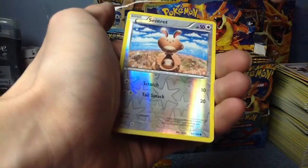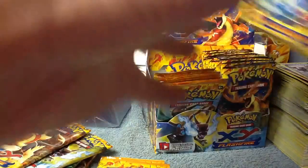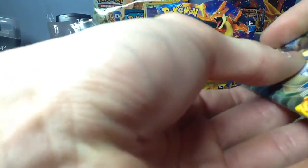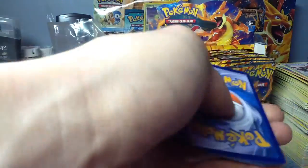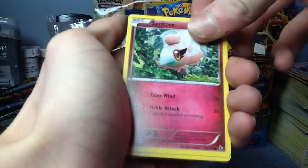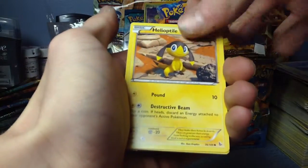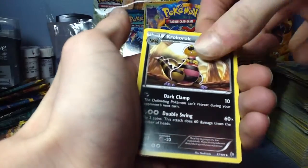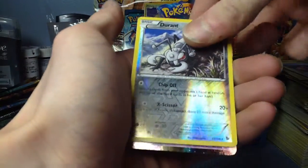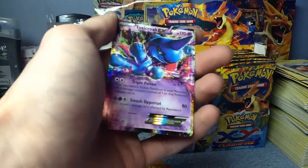Pokemon Center Lady, Reverse Centric, and a Skuntank. We're probably completely done with the EXs in this box — we've already pulled three. Oh, there's another one. Spritzy, Litleo, Duskull, Fletchling, Helioptile, Nuzleaf, Krokorok, Blacksmith, Reverse Durant, and a nice-looking Toxicroak EX. Rawr.